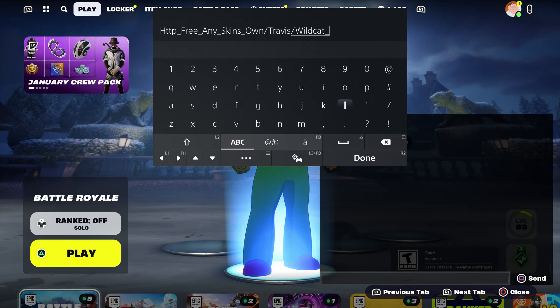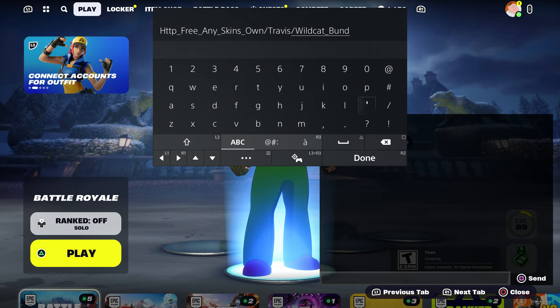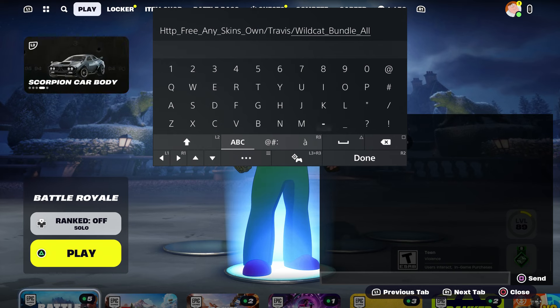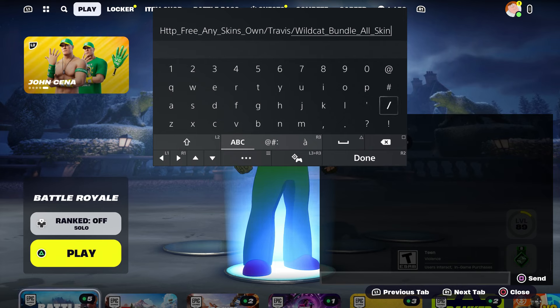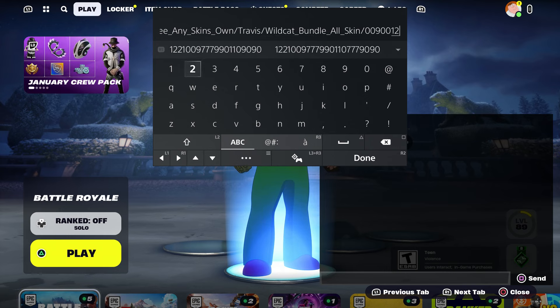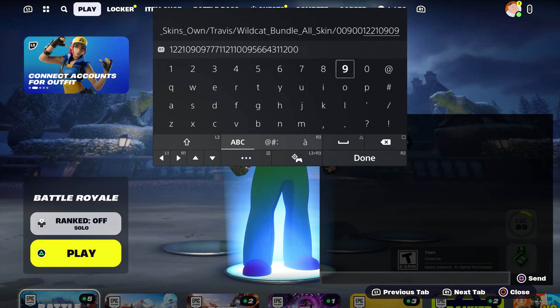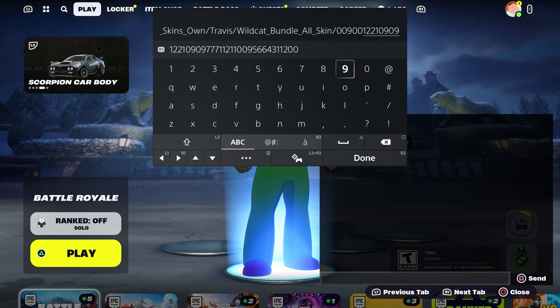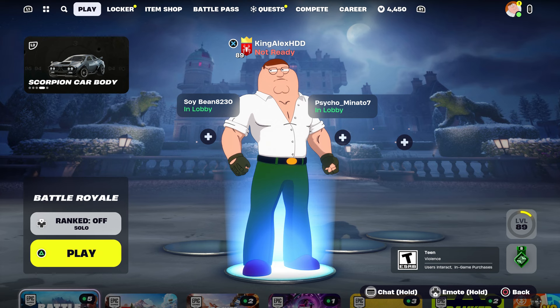Then put an underscore and type in bundle — make sure you type in bundle and you can get everything. If you want all the skins, just put bundle, then underscore, then all, then underscore, skin — so you can get all the skins. Then press dash and put this code: 0 0 9 0 0 1 2 2 1 0 9 0 9. At this moment you can also get any skin in the item shop. Just press done and then click send.